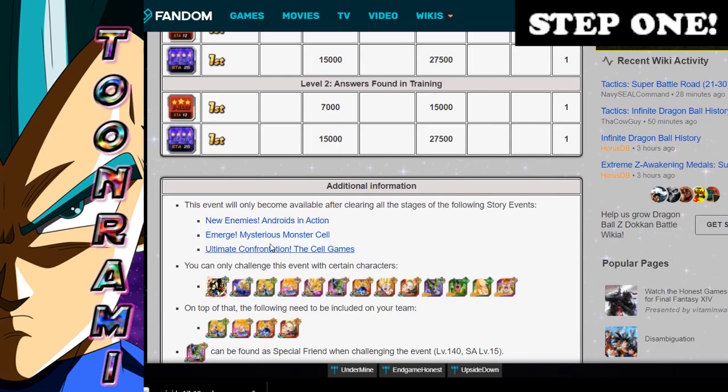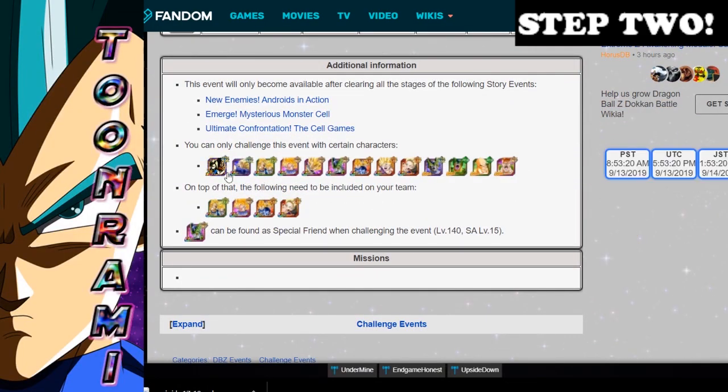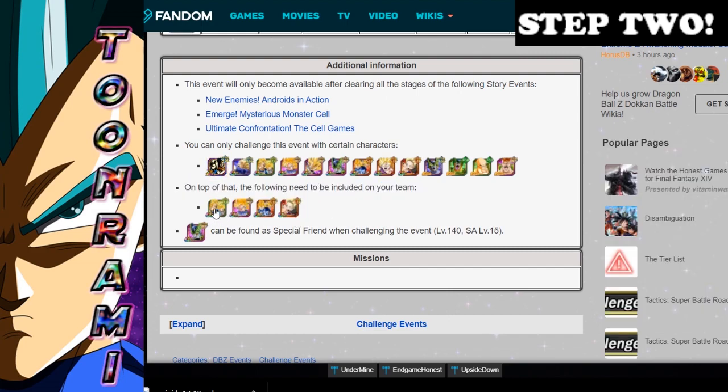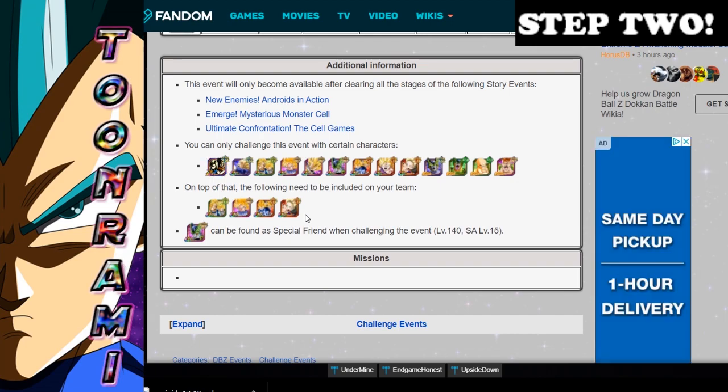Now you've finished all of the necessary steps as far as the events go. Here's the real kicker: when you're doing this event, you can only use these units right here. You cannot do this event unless you have these four units: Tech Goku Gohan Awakened, INT Yardrat Goku Awakened, STR Vegeta Trunks Awakened, and what really bothers me — the Android 18 Incredible Gems Shop unit has to also be Awakened.